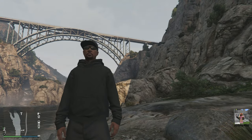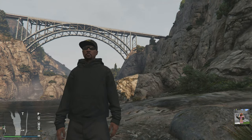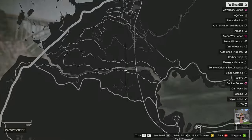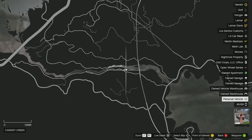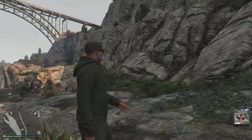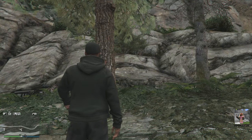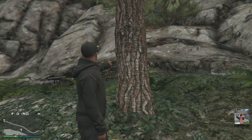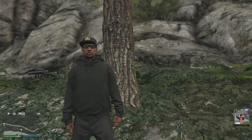The eighth location is going to be located here at Cassidy Creek, underneath the large arched bridge, located right here on the map. What you're going to want to do is head to the west of the bridge and come to these trees right here. The note will be posted on this large tree right here. It's going to be a little tricky to find but this is where you'll want to find it.